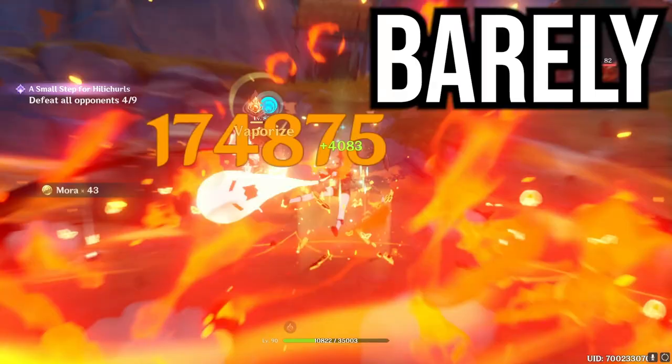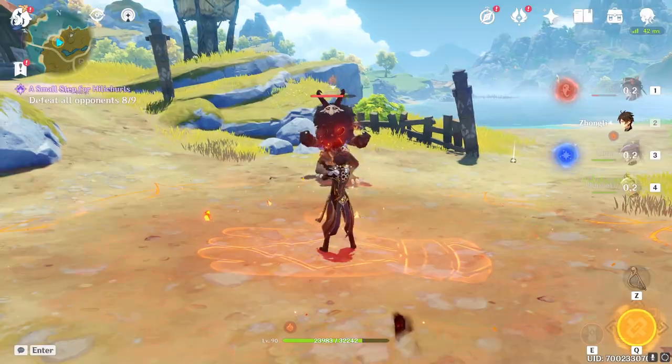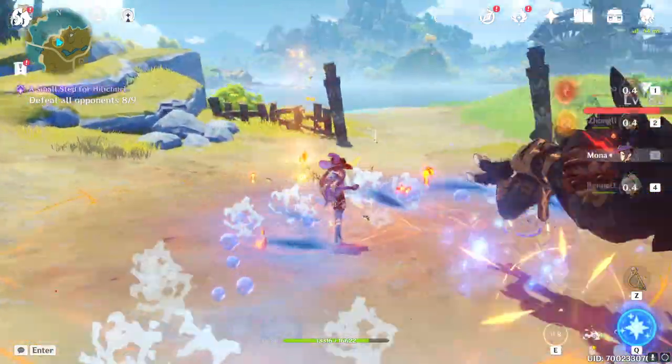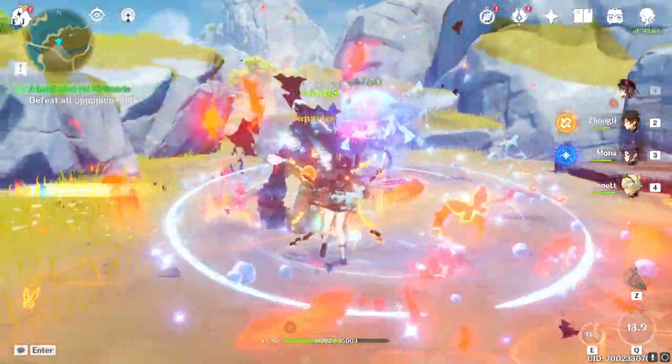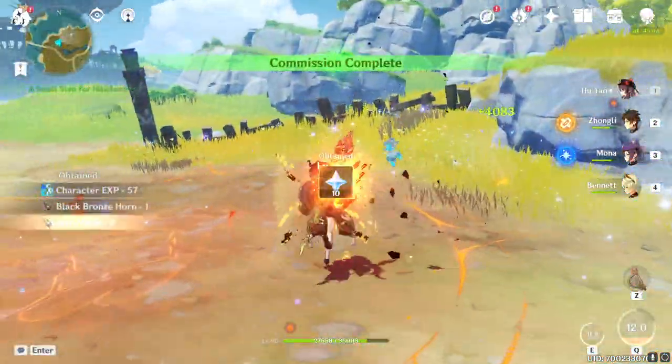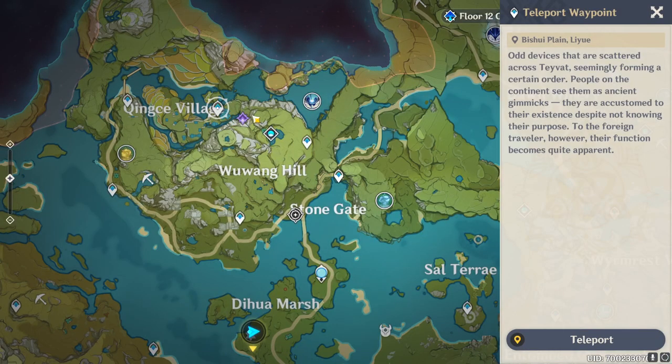174k — so if you can time Fischl's burst right you can get one really big hit. Maybe I was able to get that burst off before she was above 50% HP. Let's try that again — Zhongli shield first. That 174k is really tough to replicate though because Fischl heals so fast.